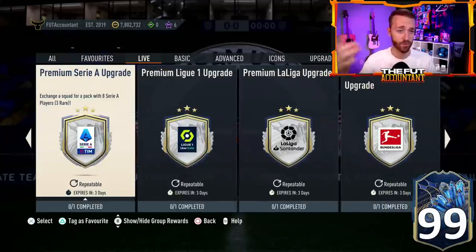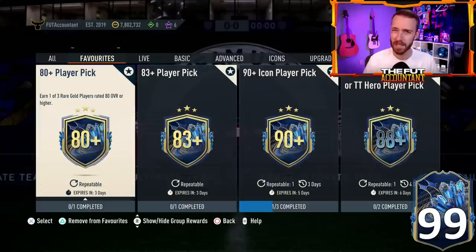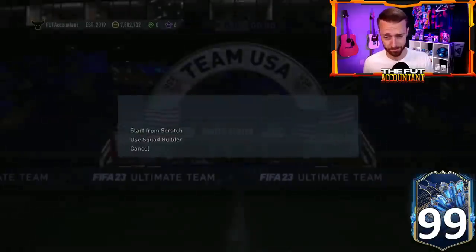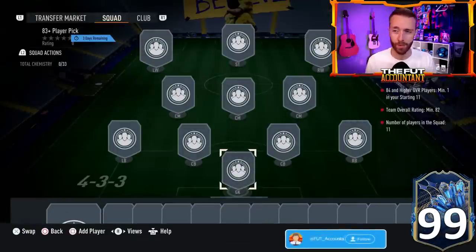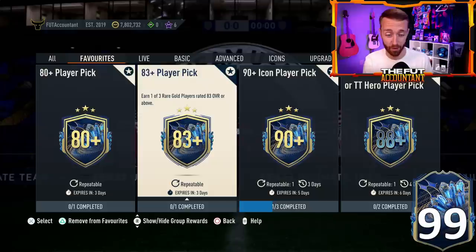Yesterday, as expected, was upgrade pack frenzy. I think we had like 10 new SBCs dropped on the game — it was a big time upgrade SBC day. Starting with all the premium packs, what is the best way to make packs to give yourself the best chance to grind the menus right now and to pack Team of the Season? There are two different ways: all the premium upgrade SBCs which just require rare golds, and two versions of a player pick.